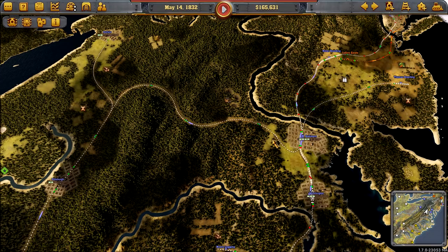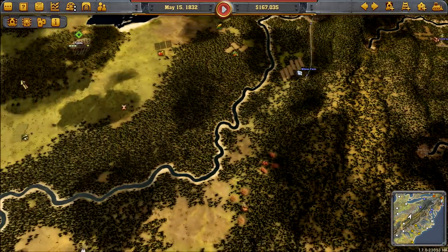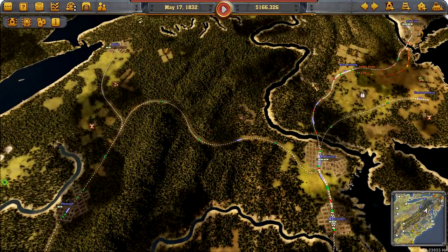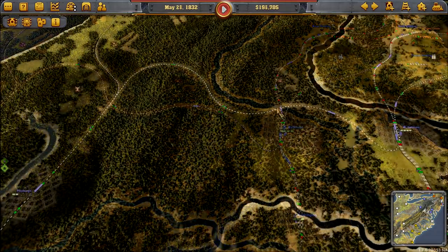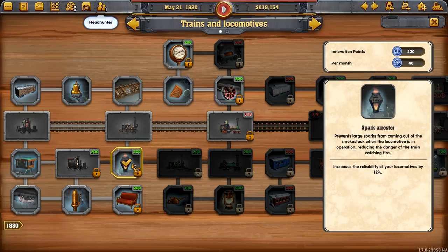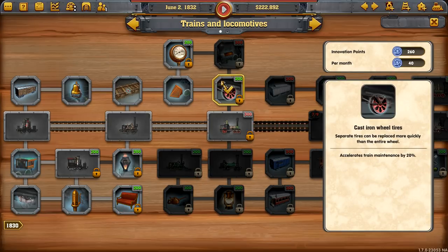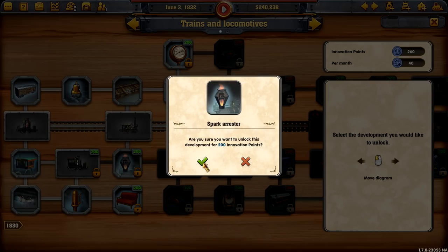Had I known about it sooner I think I could have organized this a little better. But we are going through the campaign which is a kind of tutorial, so you're guided where you're going. Perhaps once we get into the scenario side of things we'll have a lot more freedom. Research! Let's do that — what do we want to do? We've got that big long route. Reliability is also good. They're all just so good. I would like more reliable trains.